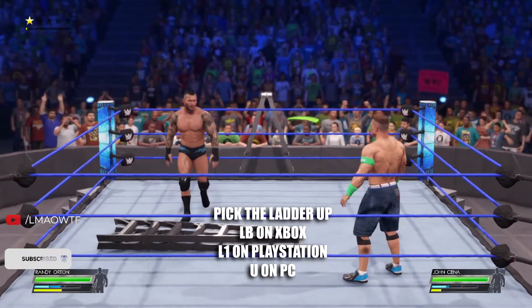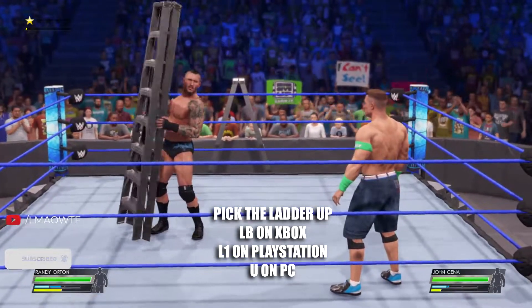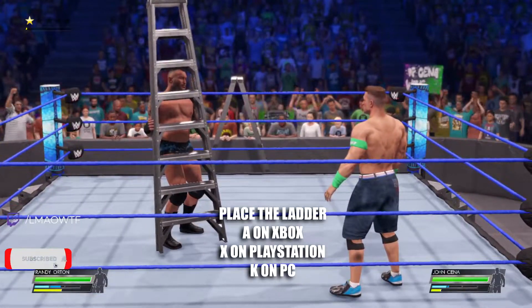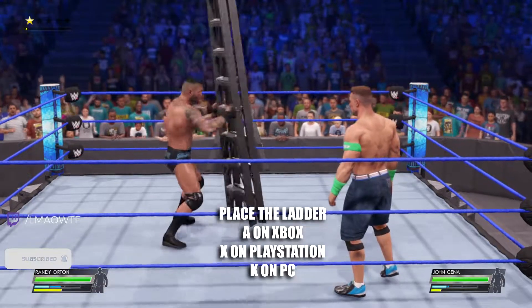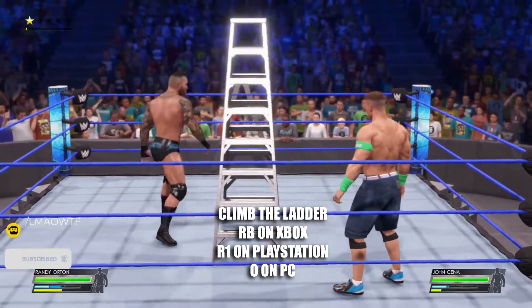The first thing you're going to do is pick the ladder up — that's LB on Xbox, L1 on PlayStation, and U on PC. Then you're going to place the ladder down — that's A on Xbox, X on PlayStation, and K on PC.